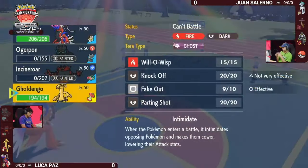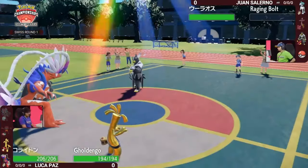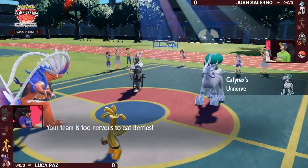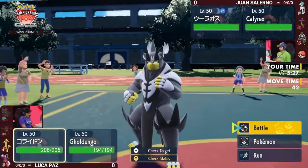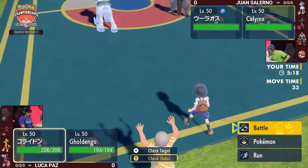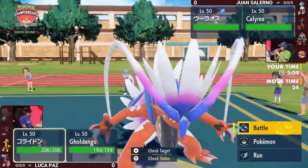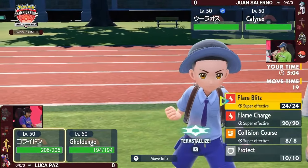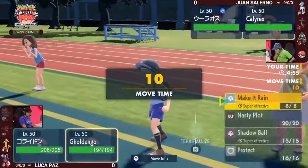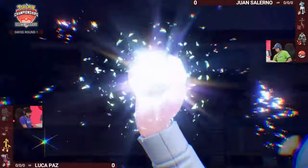This Koraidon is still intensely threatening into both the Calyrex and the Gholdengo. Without Terastallization, Juan can't switch in Calyrex mid-turn, so he has to either switch it in now or wait until a Pokémon is knocked out. Seeing Calyrex make an appearance makes me think Juan's final Pokémon is most likely Amoonguss — which would have a horrible position right now. Gholdengo can't be put to sleep thanks to Good as Gold. I think you have to go for Trick Room if that last Pokémon is Amoonguss.